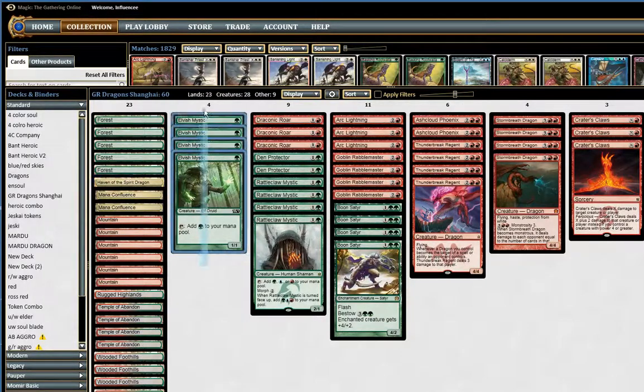We have a playset of four Elvish Mystics, as usual, just to ramp up to your bigger threats in Thunderbreak Regents and Stormbred Dragon. And also late game can give you a lethal Crater's Claw, aka Fireball.